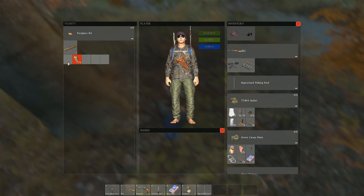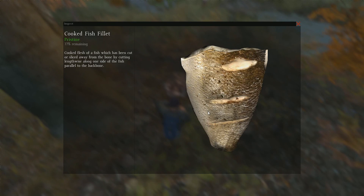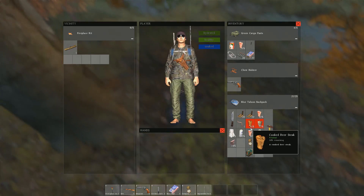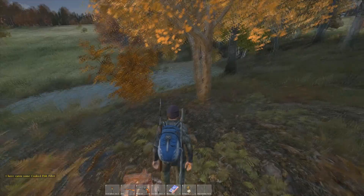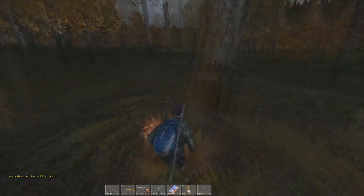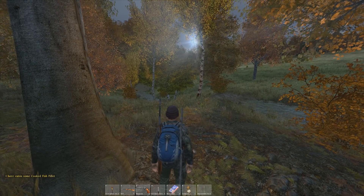Alright, our deer steak is done. Take that off. Fish is done. There you go — cooked deer steak and a cooked piece of fish. Well, that was hunting and fishing, hope you guys learned something. I did — that was my first time catching a fish, that was pretty cool. I'll see you guys next time.